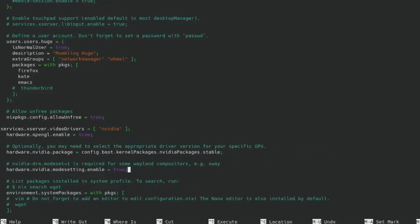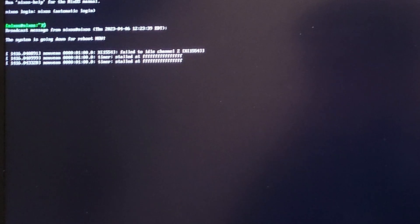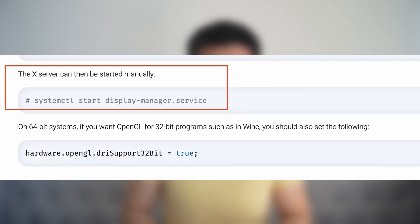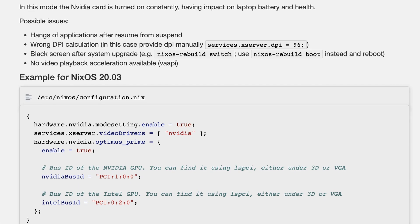I followed the wiki page to install NVIDIA drivers by adding the proper fields into the configuration.nix file, which took me around 2 minutes to complete. Unplug HDMI, reboot — I could still see a nouveau-related error in the shutdown process, and SDDM no longer showed up after that. I checked systemd, which gave me no error.